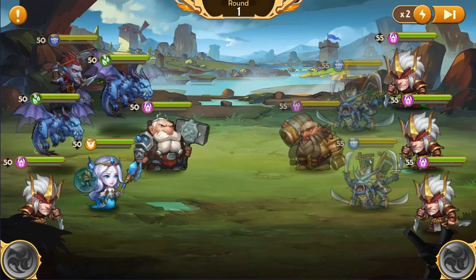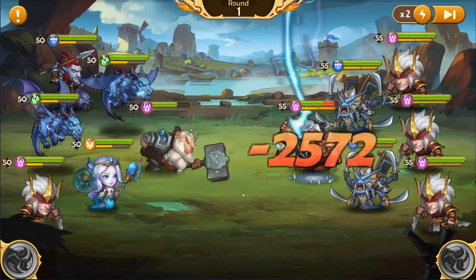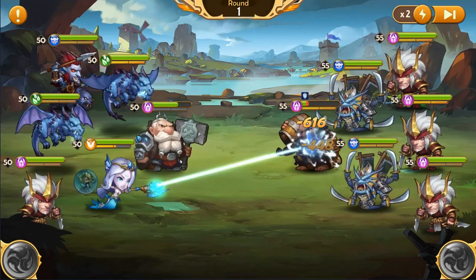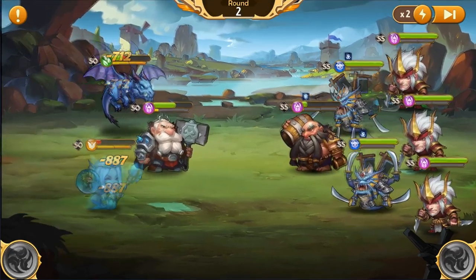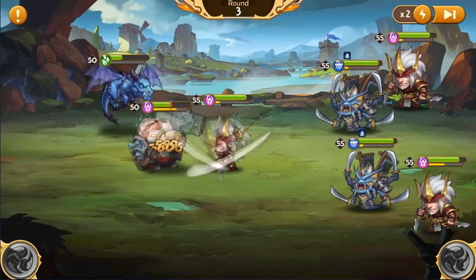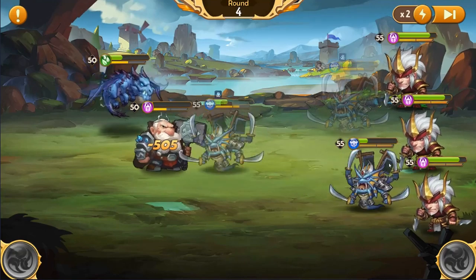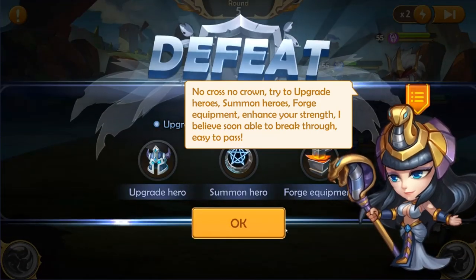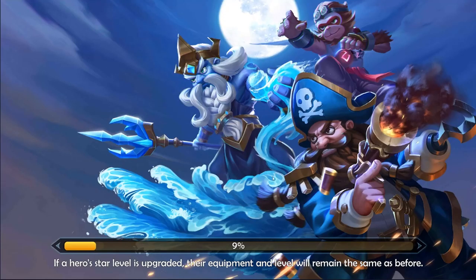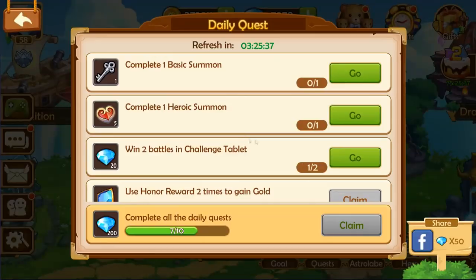I understand what team this is. You guys have no aura whatsoever — just like me. All of these characters that you see right here are just characters that I got for free, just logging in using my free summons. You can actually use two of the same types of characters on one team, which I don't like. I don't like it from a visual standpoint — like someone can just have a team of Wukongs or something. I just don't like it.